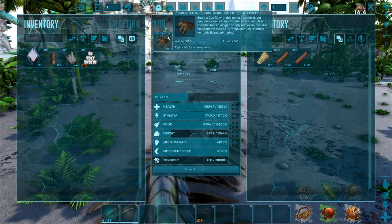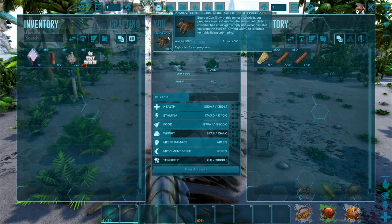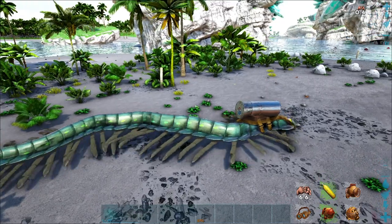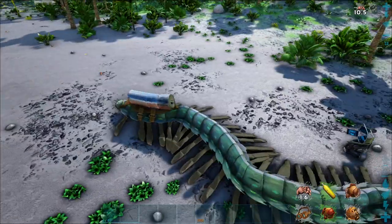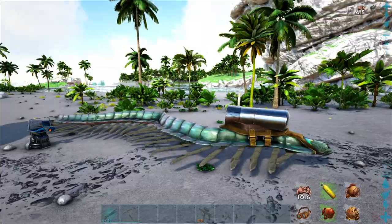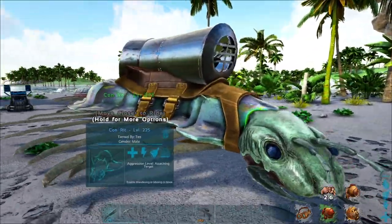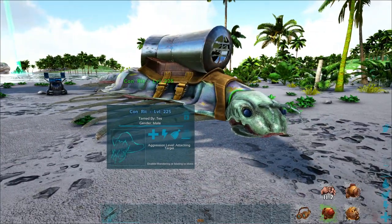Alright — you can only ride it, but put a small safety chamber on its back. The chamber has an oxygen supply and even insulates you from the outside, turning your Conrit into a veritable living submarine. Like I said, these guys only have one move — they can attack, that's it. There's no right-click, C, X, or control — none of that. But they do extra damage to boats and whatnot, which is pretty handy. Their stamina does not decrease while swimming, so they can swim forever. And while they're swimming, you can stay underwater forever. So if you have an underwater base, I definitely recommend getting one of these guys.